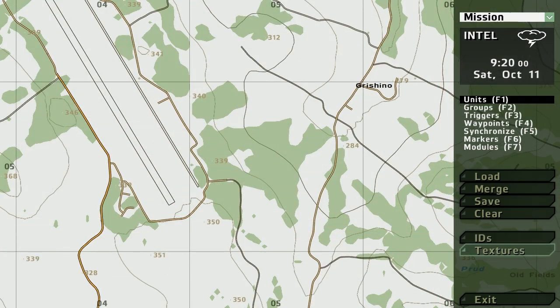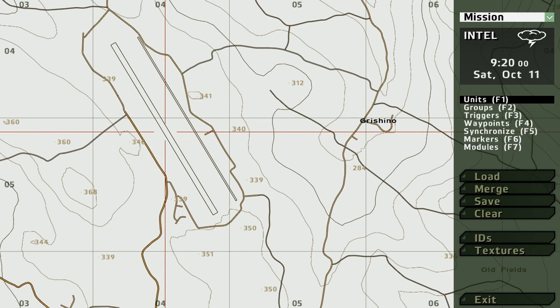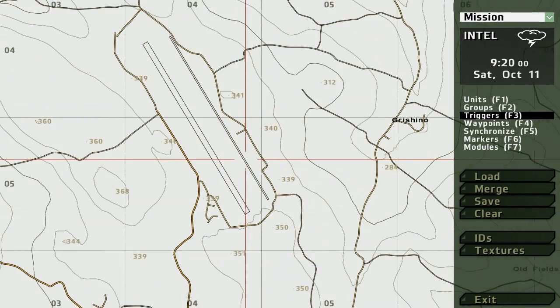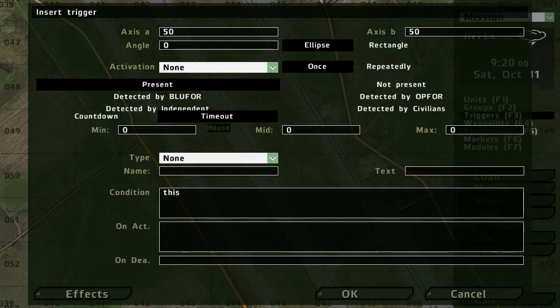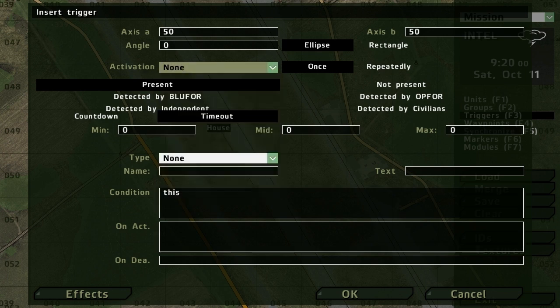First, let's say you want to make a trigger where something happens when something dies. Press F3 on your keyboard, click Triggers, then double-click wherever you want to put the trigger. This is the trigger interface. Axis A and B is basically the circle or shape created around the trigger — you can make it either an ellipse or a rectangle. Activation is who will activate the trigger: Op4, Blue4, Independent, Civilian, etc., or you can use game logics.